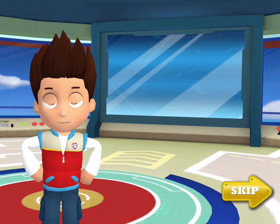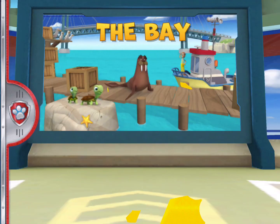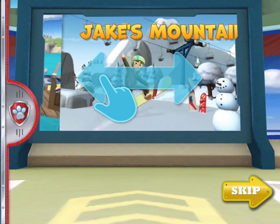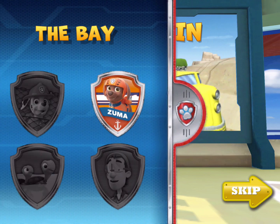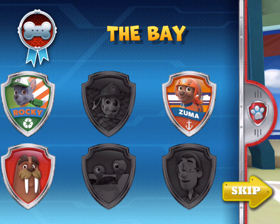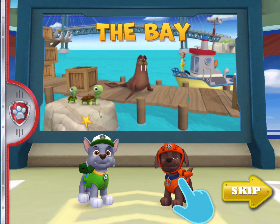All right. Let's check out all the places where our friends need help. Swipe through the places in Adventure Bay to see where we need to lend a paw. To see the awards you can earn on a mission, tap here. When you see the location you want, tap a pup to lead the mission.